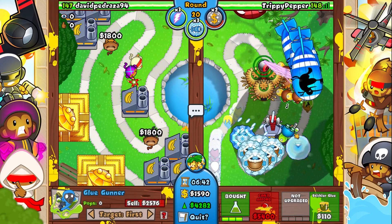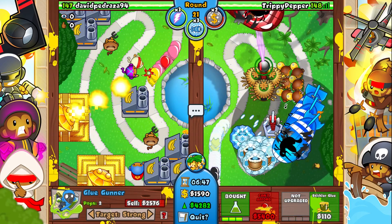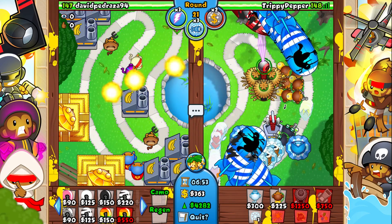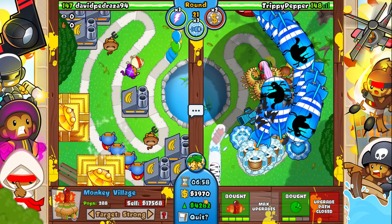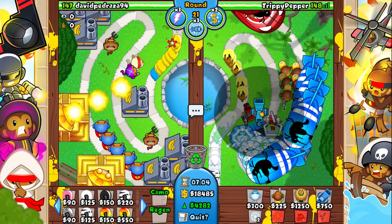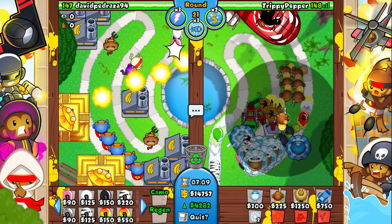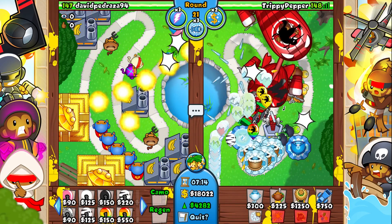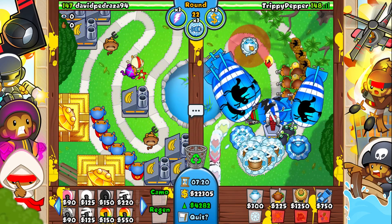We don't even have enough money — this is really not good. We need to take those MOABs out already. Oh my god, are we gonna die? This calls for desperate measures — we are using the balloon chippers! I know we're using our fourth tower but I really think I need it. It's not like that's bad cheating, but I'm still kind of sad we have to use it.